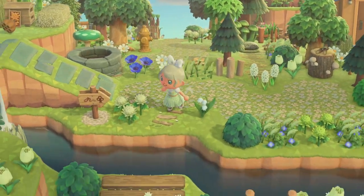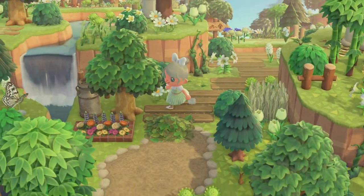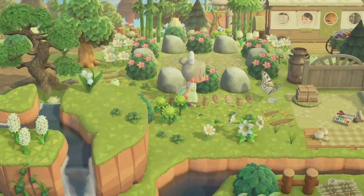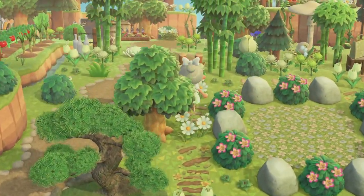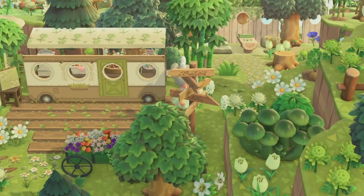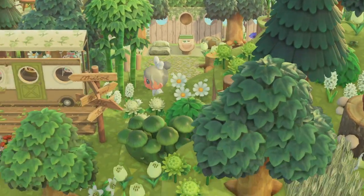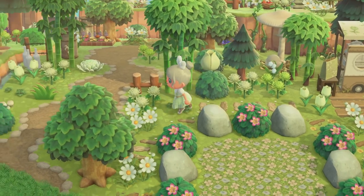Hopping across here and taking these log planks down, you'll see I have a little rock garden — this was actually the last area I built on this island. Then I just have a little sewing slash picnic area, and to the back I have these little standees and a hidden reading slash picnic spot.